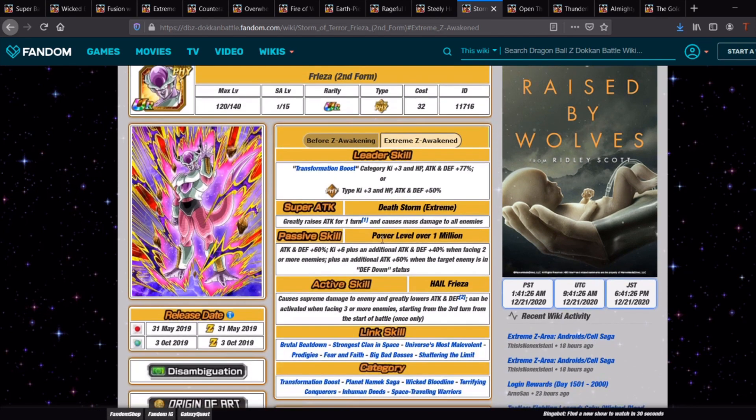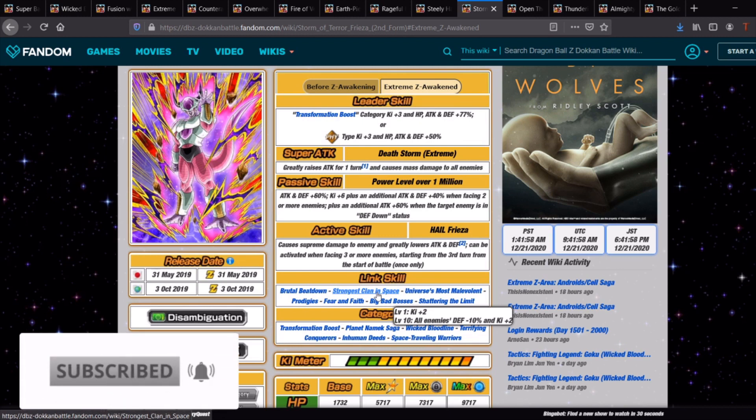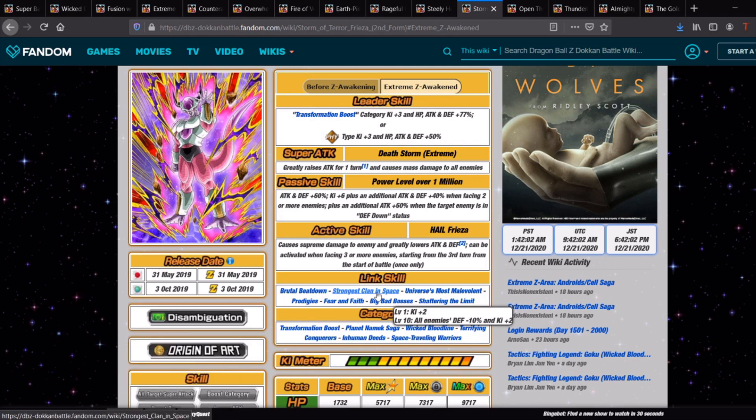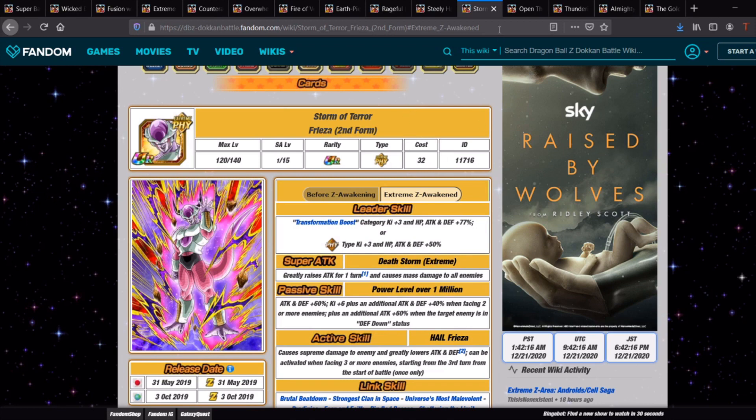The Second Form Freezer is a free-to-play AOE unit. He does mass damage to all enemies, greatly raises his own attack for one turn, gets Ki +6 and attack and defense +40 when facing two or more enemies, and an additional +60 when the target enemy is in defense-down status. Many units apply defense down with their super, and if you have the Strongest Clan in Space link leveled to 10 all enemies get a defense debuff automatically, so his conditional buff will be activating frequently. He is a very solid option.